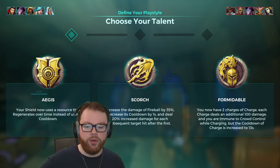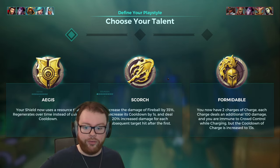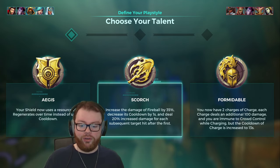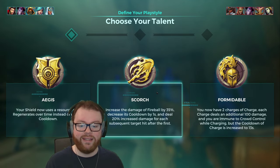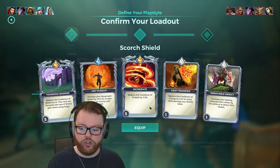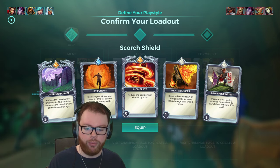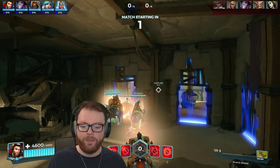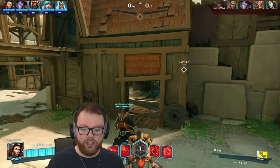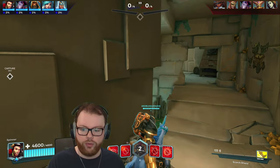I think it's significantly more fun to do it with Scorch, and there are also some genuine merits to playing this talent that I would say makes it better than Aegis. It's a bit controversial, but there are genuine reasons why this talent would be better than Aegis if you actually know what you're doing. We're going to use my Scorch Shield build, which has Towering Barrier for extra consistency on the shield, Incinerate for cooldown reduction on Fireball, and Hot Pursuit for movement speed. We're also going to start the match with Nimble. Our goal is to make space — get in the enemy's faces, push them back, be aggressive, do a bunch of damage, and use our shield to hold the line or retreat and reposition.